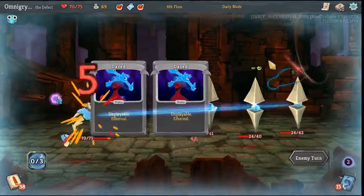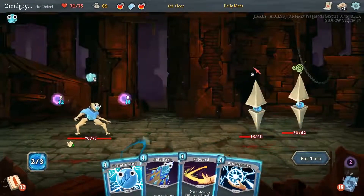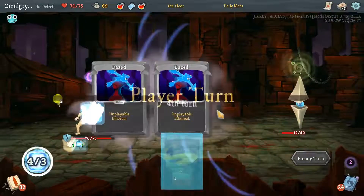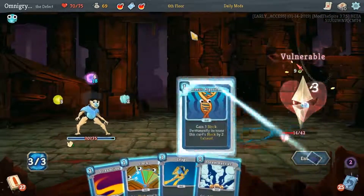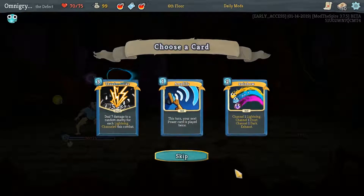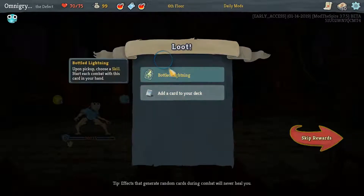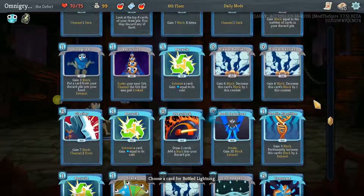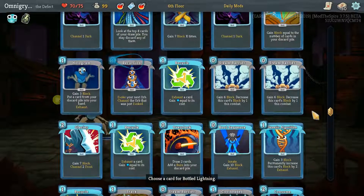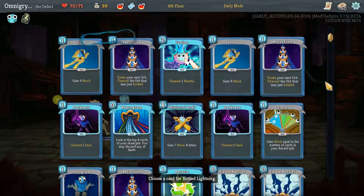We are going to take a little bit of damage here. Oh yeah, that was stupid — I forget that these always attack the lowest. So if I can just cycle two out, we're done. I'm playing the Genetic Algorithm even if it doesn't make sense. Choose a skill to always be in our opening hand — I don't want any of these. I don't want the Genetic Algorithm in my hand.